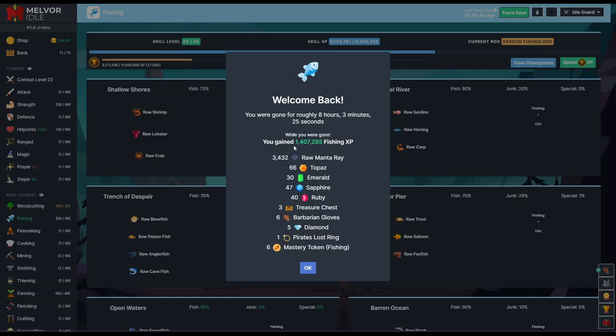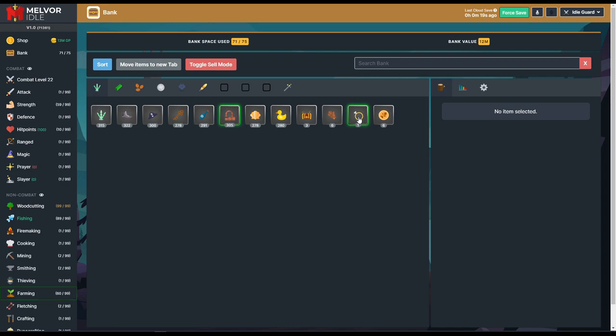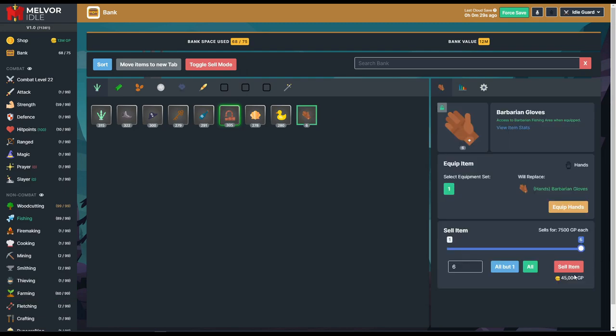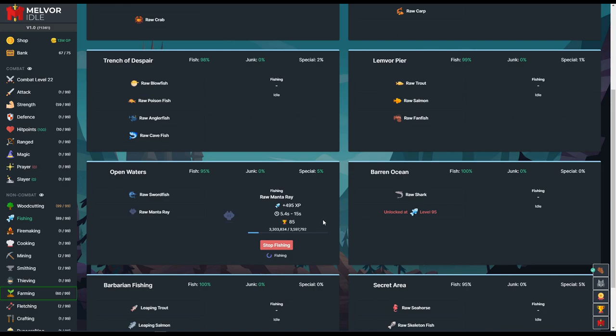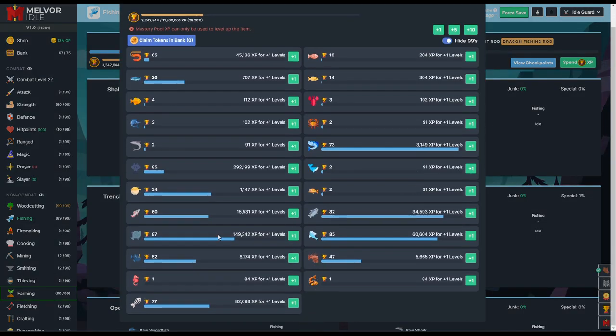Back after a long away session — we got something beautiful. We're now level 89 and we've got the lost pirate's ring, which we're definitely going to equip. Got some mastery tokens. Opening treasure chests — nope, nothing. We do not need any more barbarian gloves. We're going to be getting some nice XP, and we no longer receive junk from anything. On the manta rays now, the next unlock will be the big boy whale here in just a little bit. I may boost its mastery up a bit to make it super easy to get.